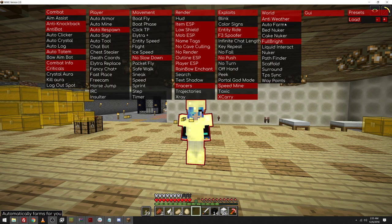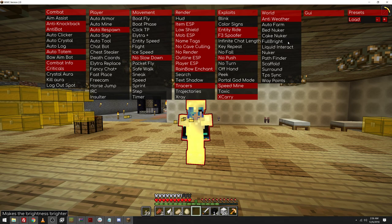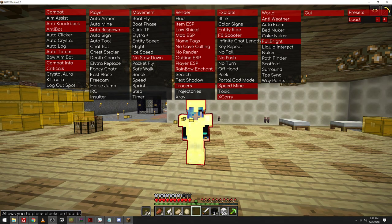There's Anti-Weather, Auto Farm, Bed Nuker, Cake Nuker — that's new, automatically eats cake. Fulbright — my base looks pretty nice when Fulbright's turned off. Liquid Interact allows you to place blocks on liquid. That's gonna be useful for me. Nuker breaks blocks around you. Pathfinder generates new chunks. Scaffold places blocks under you. Surround puts blocks around you. That's really cool. TPS Sync, that's a cool thing too. Waypoint, and then there's just the GUI stuff.